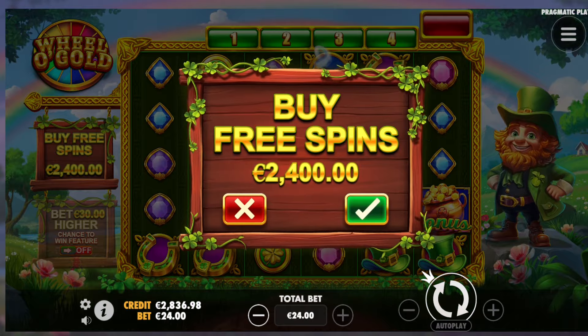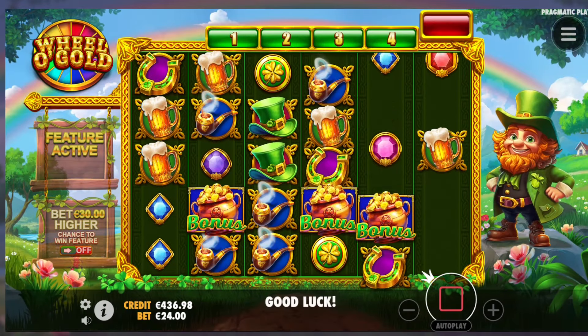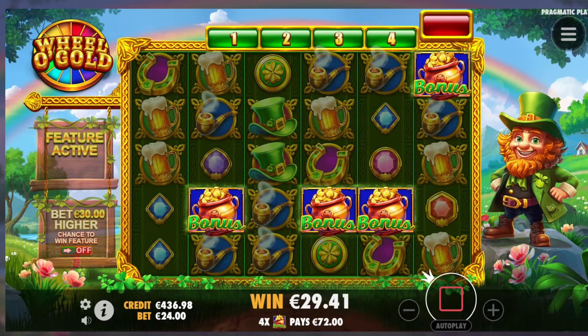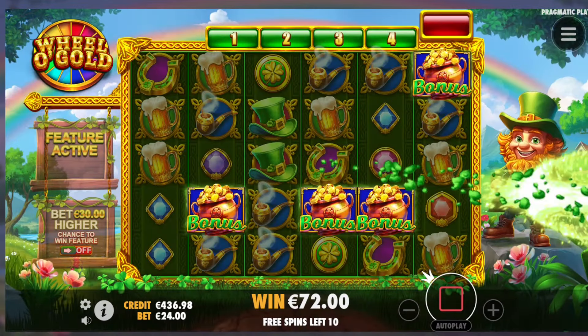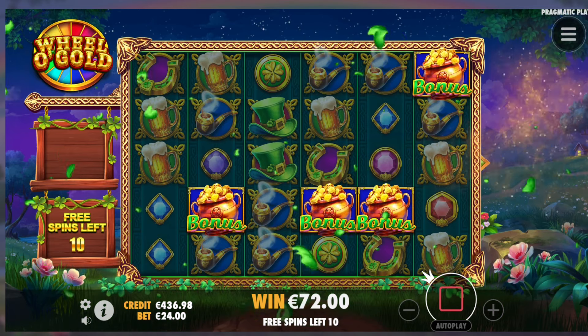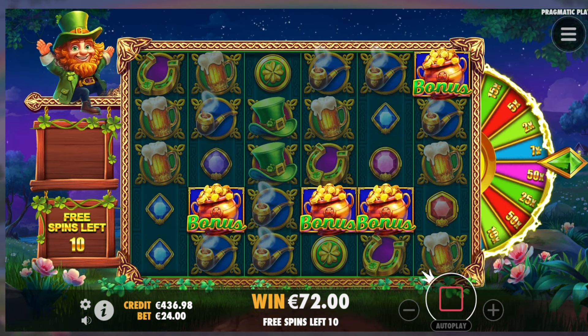Probably gonna be volatile because it is a 10,000x max win. We have enough balance to buy another one. 1 more bonus here on Wheel of Gold. 10 spins, let's go. So now we know how it works, right? Every 4 bonus symbols.